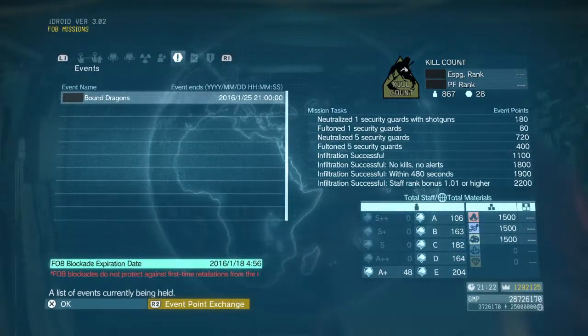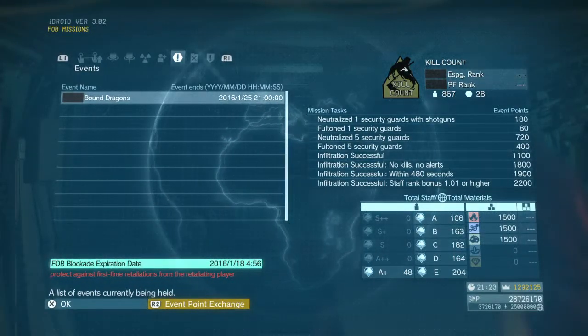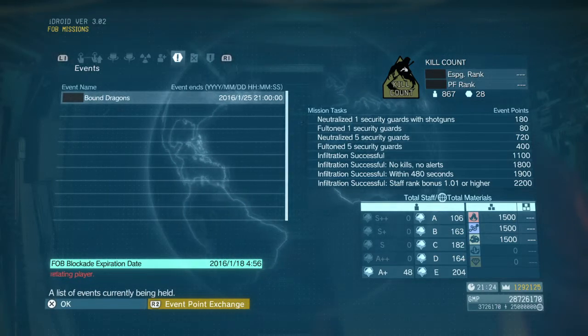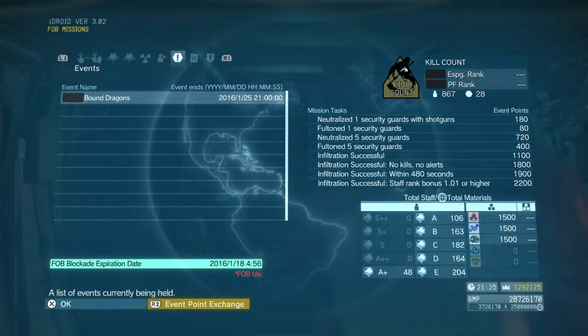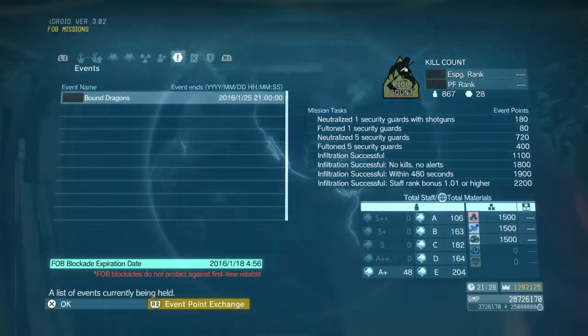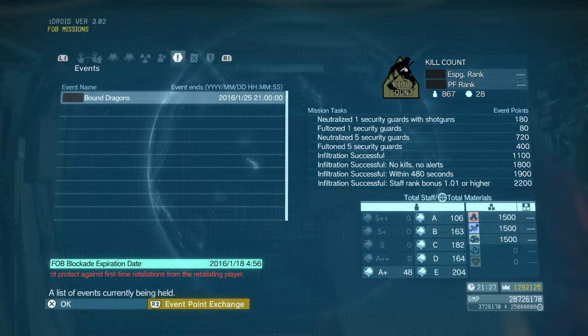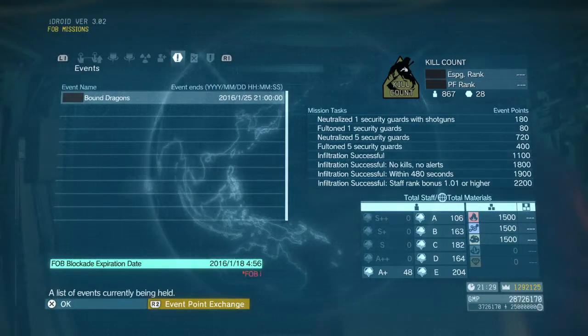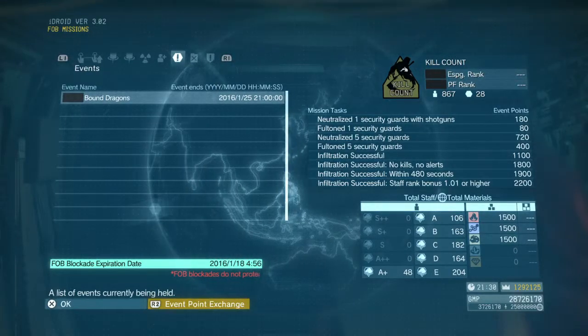So what that means is: each time you do one of these objectives, you get a multiplier. So doing one of these simple 80-point objectives that you might think isn't worth it by default — you actually increase the point values of all the major objectives you do. So it's really worth it to take your time and get through these things.